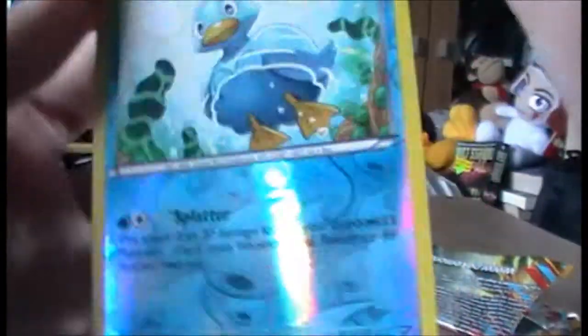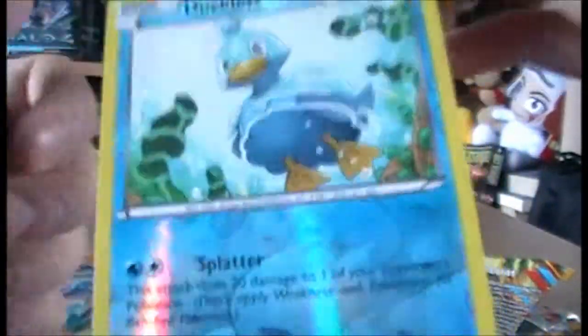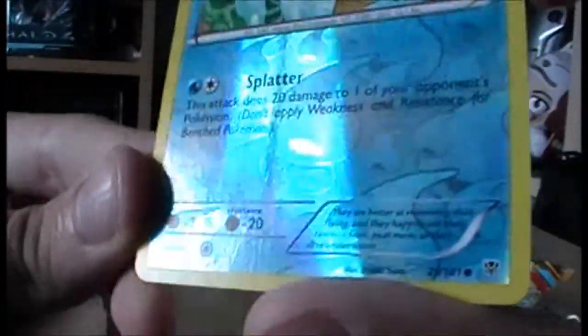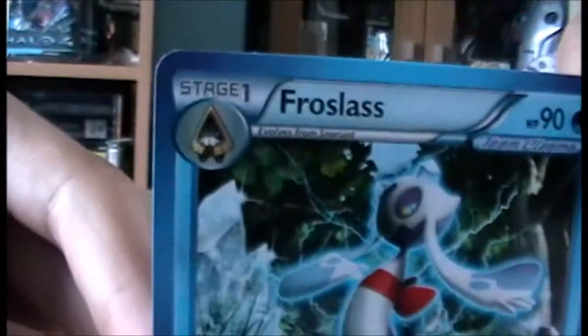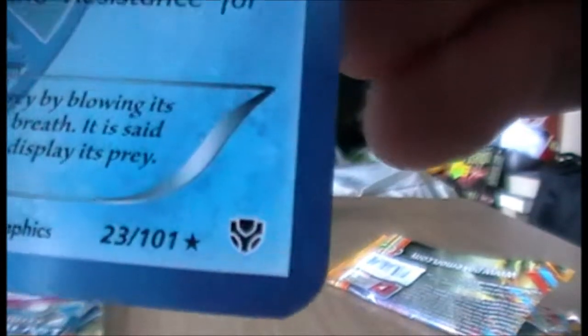Our Reverse Holo is Ducklett - that's a weird angle for Ducklett but whatever, very shiny. They're back with the design of the water thing. And our Rare is a Plasma Frosslass, that's cool. And that is indeed Rare. That's the Plasma Blast symbol for the set, that's pretty cool.